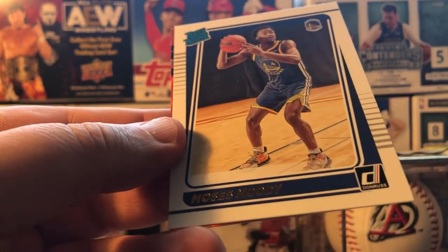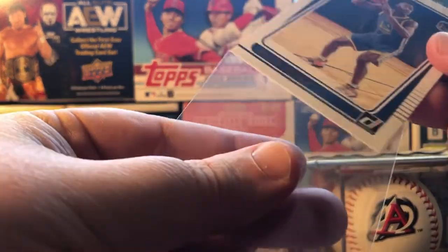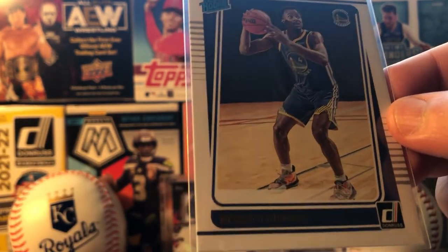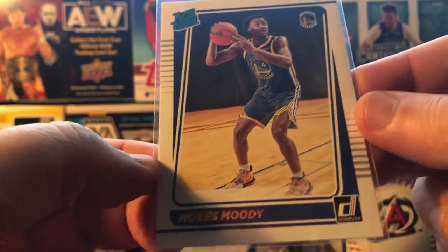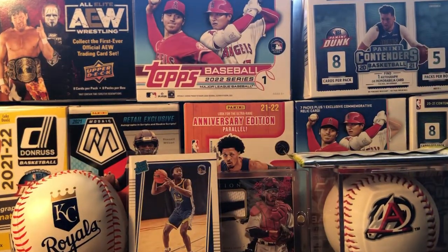Zion — nice little Zion card. I don't know if he's ever going to play. Moses Moody — one of my guys. I'm definitely looking towards him, wanting to see how well he does this year. He's been up and down, but former Razorback — always want my former Razorbacks. Got to support those guys.